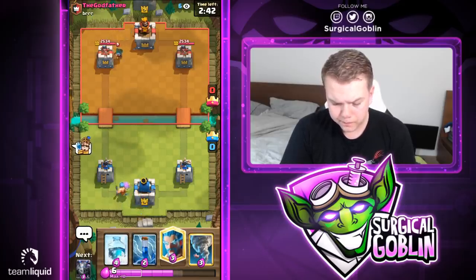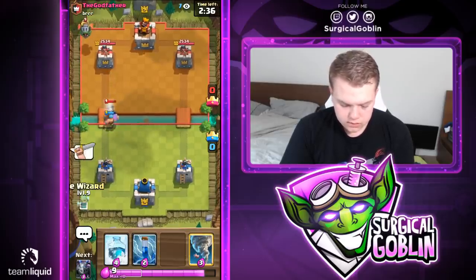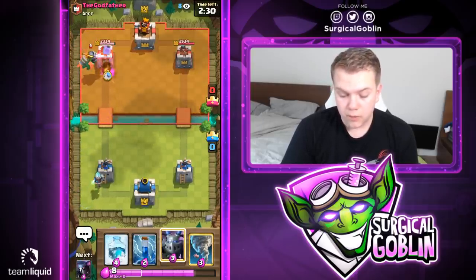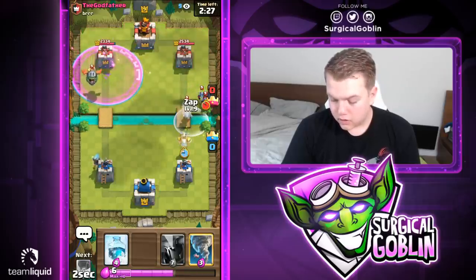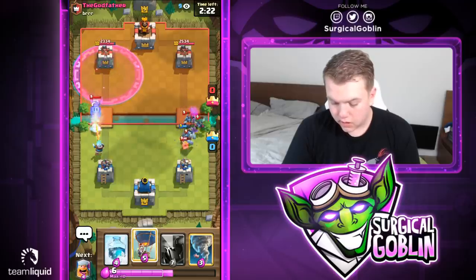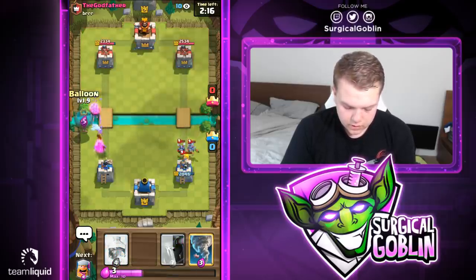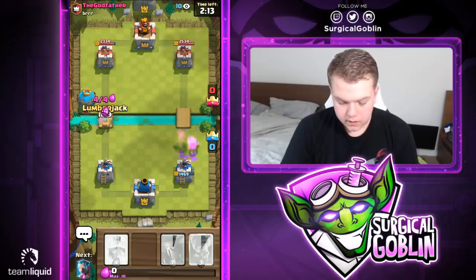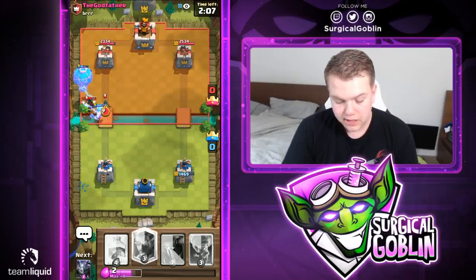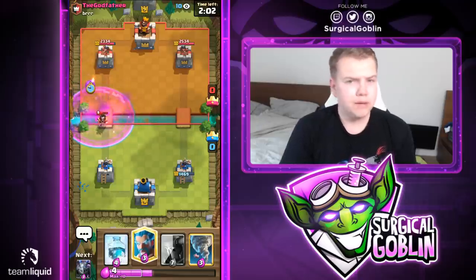He goes with his bandit, so let's see — bandit and an inferno dragon. First thing that comes to mind is mega knight. Looks like he has a ram rider and minions as well, so I'm pretty sure this is mega knight. Let's go with our balloon and then a lumberjack. Unfortunately lumberjack won't be tanking — his electro wizard really prevented that. I may have dropped the balloon a little bit high.